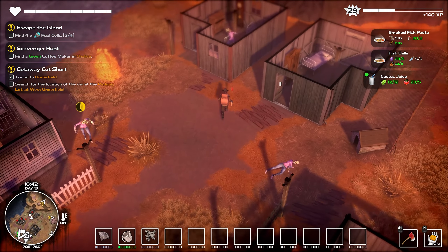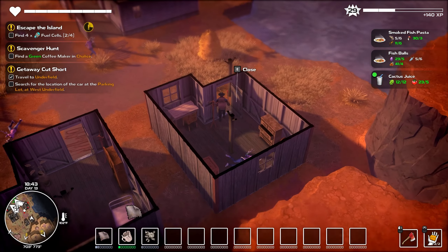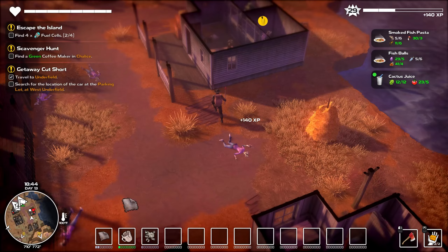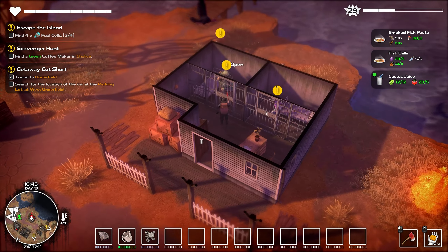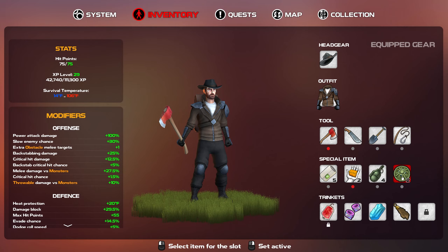I'm actually looking for a campfire — not a campfire, an oven, a stove, or something, but I'm not really seeing one. Whack! That power attack is good. Just out of curiosity — yep, see, we can carry more things now.